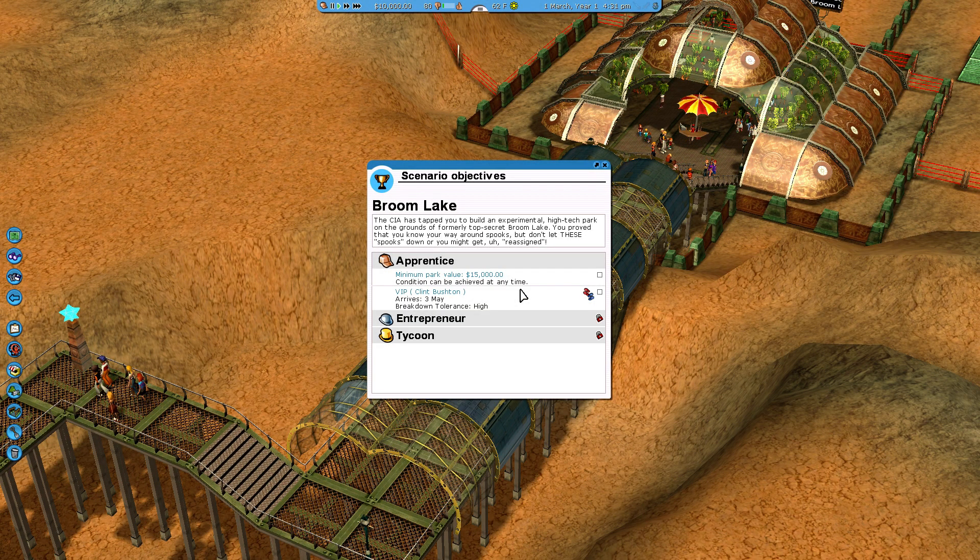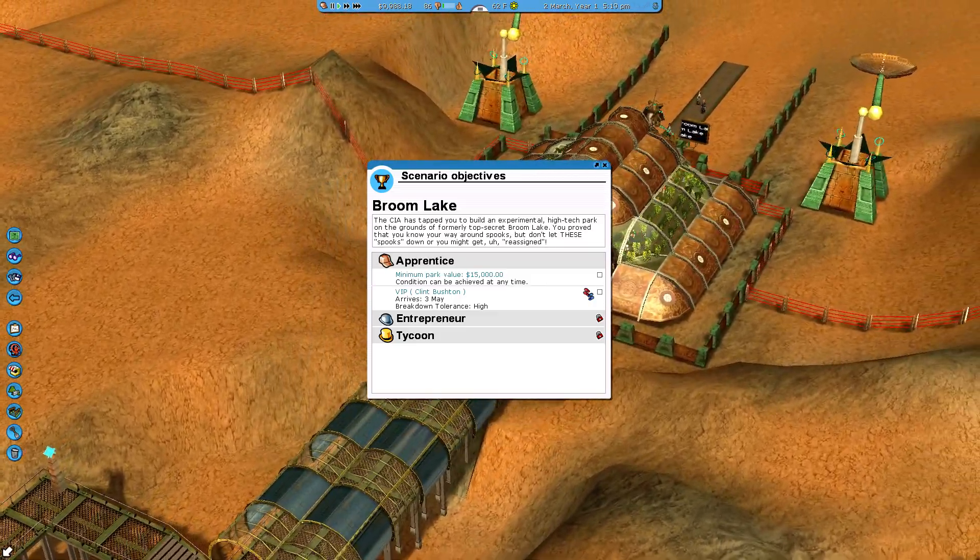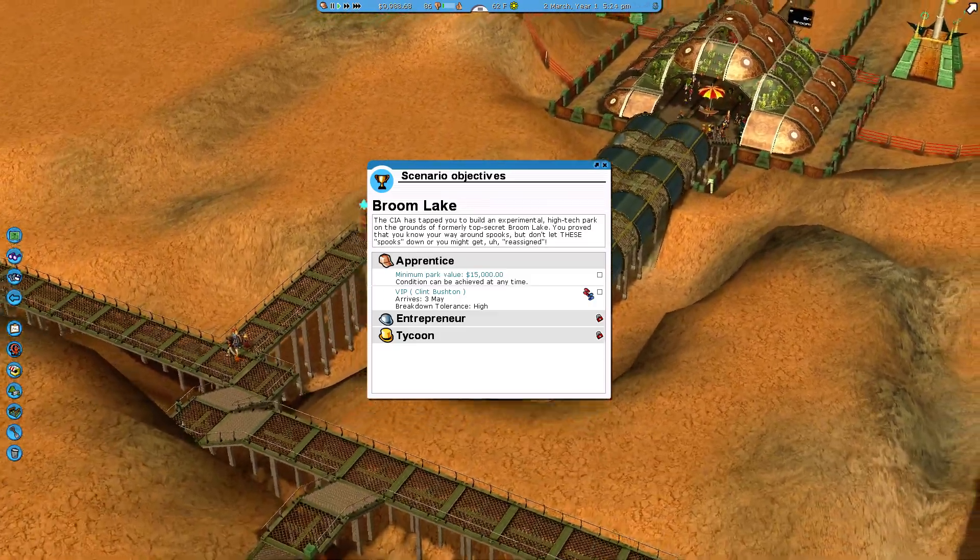Alright, Broom Lake. The CIA has tapped you to build an experimental high-tech park on the grounds of the formerly top secret Broom Lake. You prove that you know your way around spooks, but don't let these spooks down or you might get reassigned. So this is a pretty cool map. Kind of space-age, kind of high-tech stuff, maybe Area 51-like.